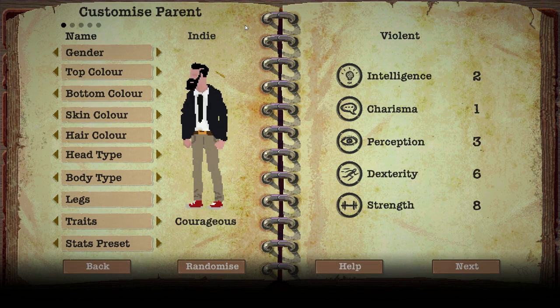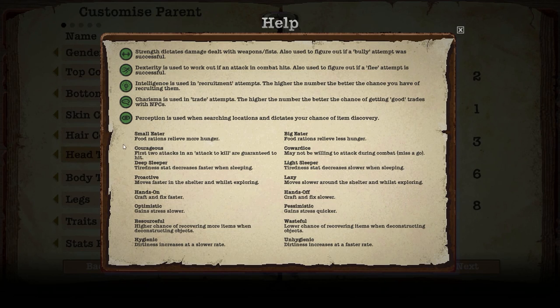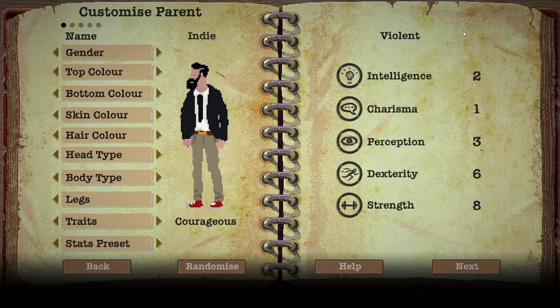Obviously Indy has an attire change - he kind of fits the Indy title versus the name, even though that's not why I named him that. His trait is going to be Courageous. Courageous is neat because it allows the first two attacks against an opponent to be guaranteed hits. So the first two attacks and an attack to kill are guaranteed to hit, which is pretty useful given that factions all over the wasteland are pretty much all hostile and really strong.